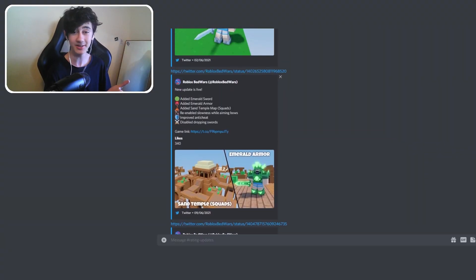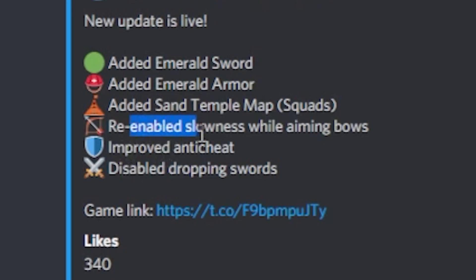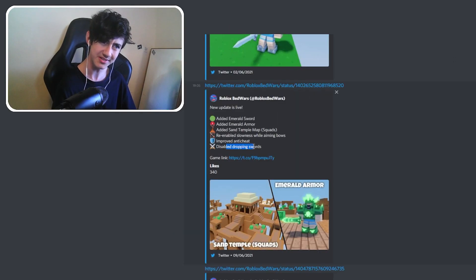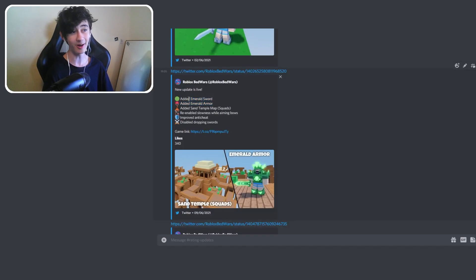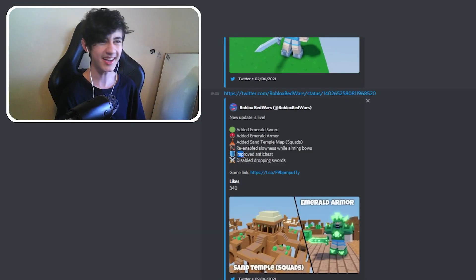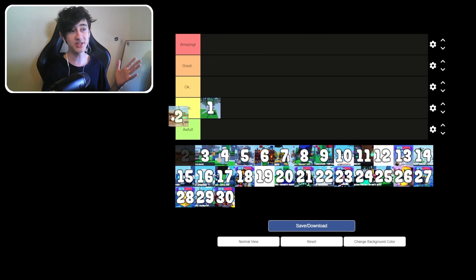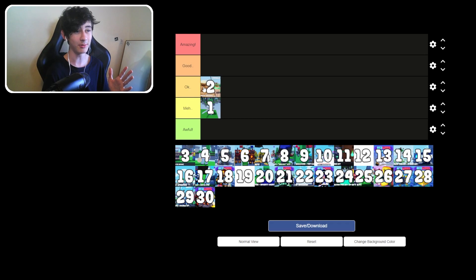Scrolling down to the second update: added an emerald sword, emerald armor, a sand temple map, re-enabled slowness while aiming bows, improved anti-cheat, and disabled dropping swords. The emerald armor and sword are really cool — they're more late game. The anti-cheat really doesn't do much; it's really bad. Just because they added the emerald sword and armor, we're putting update 2 into the okay tier. It's quite cool and good for endgame.